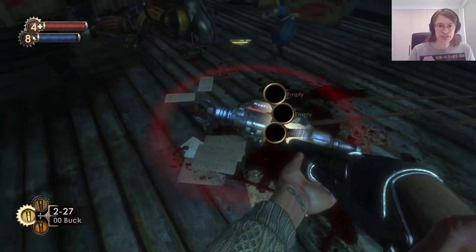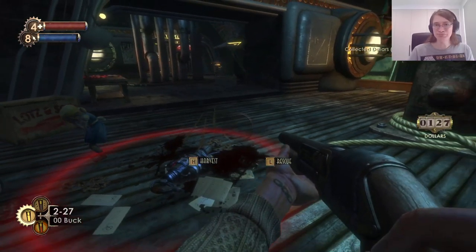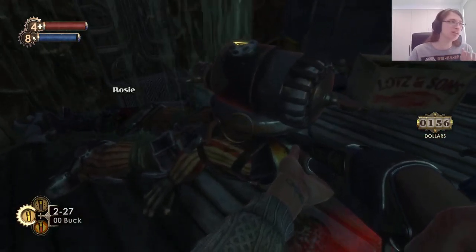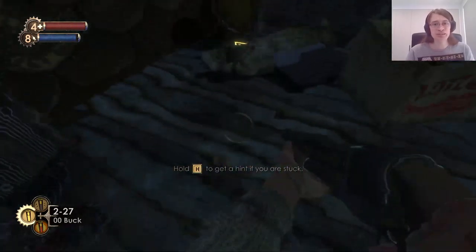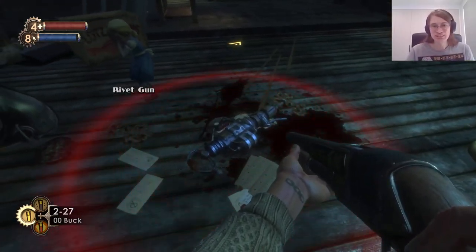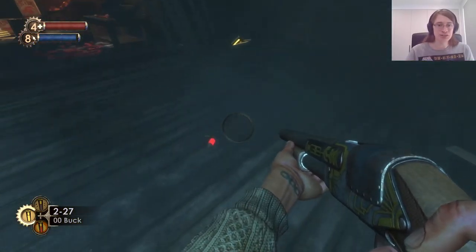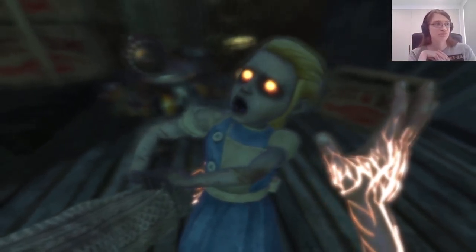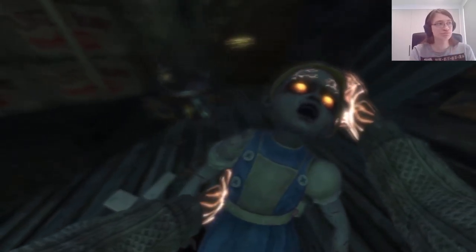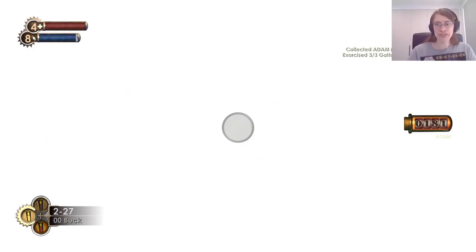See, this is the rivet gun, which is the weapon the big daddies use. I guess someone else killed them? They're called big daddies, but they're also called rosies, so I'm not sure if they're actually supposed to be daddies or not. Anyway. I stepped on that explosive just there - didn't do a lot of damage though. And with that, we've saved all three little sisters in the level.